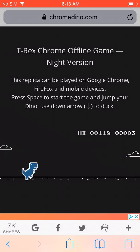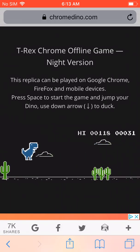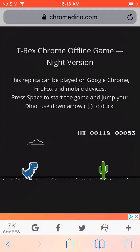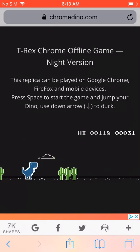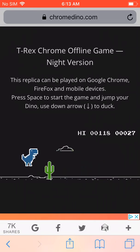I've hit 100. Every time you see my high score flash, it means I've hit 100. Oops, sorry guys, I kind of messed up there. 118 is my high score.